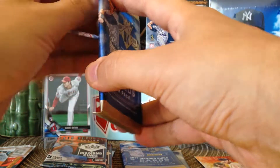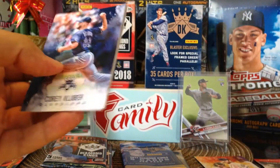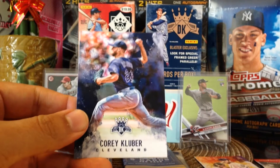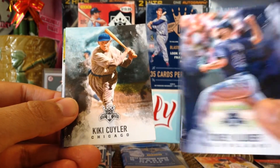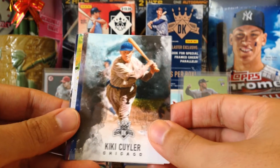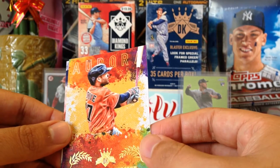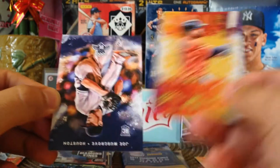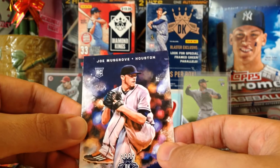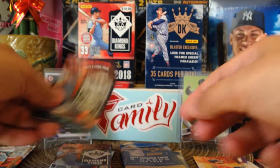2017 pack — still hoping for that Aaron Judge rookie card. Corey Kluber, shout out to Todd B, Cy Young Award winner. Kiki Cuyler, Clayton Kershaw for my Dodgers. We got another Aurora of Jose Altuve — very nice. And a rookie of Joe Musgrove — another Houston pack!